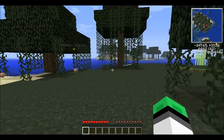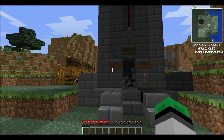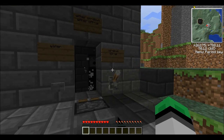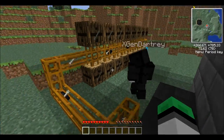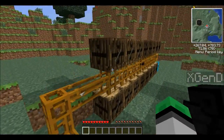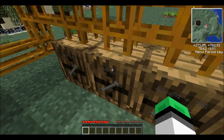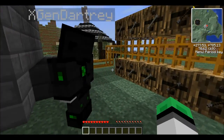Sam explains the setup: these are pneumatic tubes just leading to barrels, putting the stuff in. The chest at the end is just for stuff that doesn't go in the barrels, like all the rare drops. As you can see, we've got 64 stacks of bones in this barrel and 42 stacks in that one. This has only been going for about two hours and it's got a lot of bones.